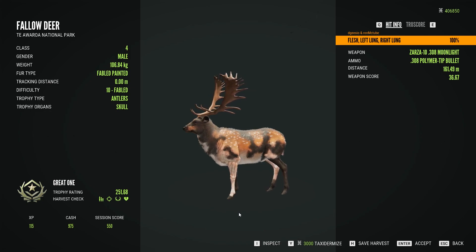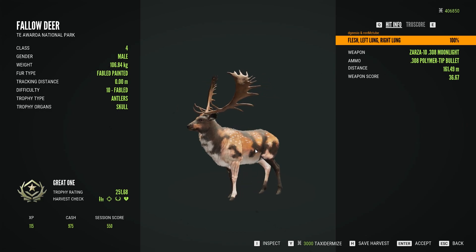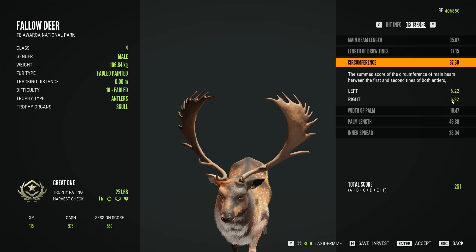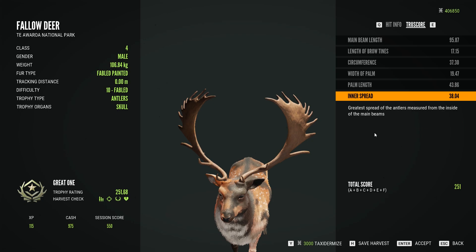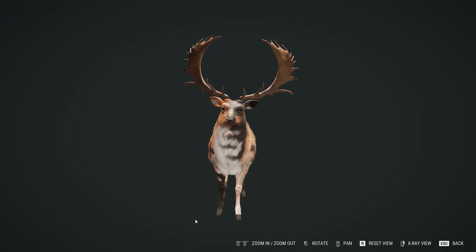This fallow deer great one felt like it went on forever — 72 diamonds. The first one was only 17 and didn't take long at all. I was casually grinding about an hour a day. But when I got a 100-kilo fallow deer spawn, then another 100-kilo respawn, then another and another — all max weight or nearly max weight — I thought a great one was coming soon, because that same pattern happened on my last two red deer great ones and the last fallow deer great one.